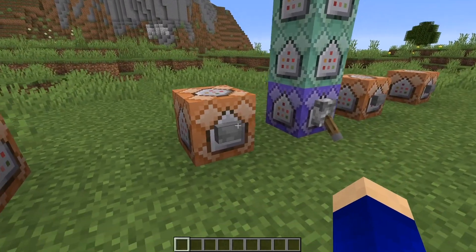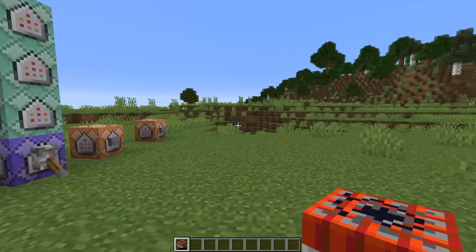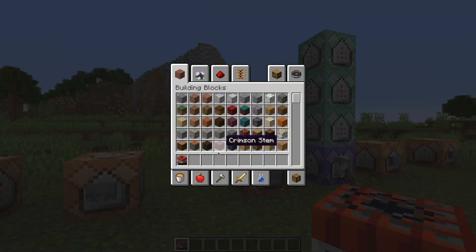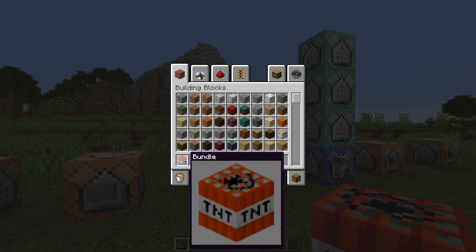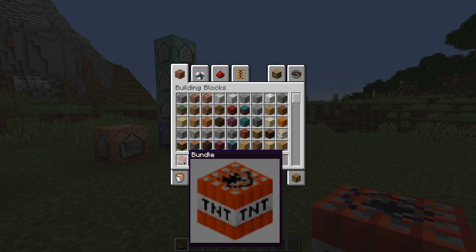Let me quickly show you what I've come up with. I'm actually holding a bundle right now — this is retextured to look like TNT, and the cool thing is if I open my inventory and hover over it, it gives me this little UI here. I can change this UI to look however I want — I just put a picture of TNT because it's nice and easy to understand. You can put anything you want here, it's really cool.